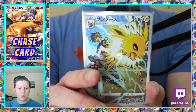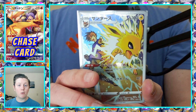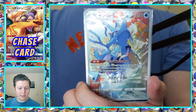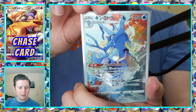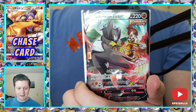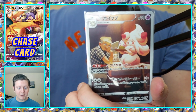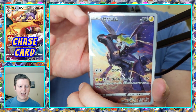Maybe I'll do some Showdown content for Series 12 once I have a team I want to use. Anyway, here were our TCG pulls: Blue's Jolteon, a trainer I'm not sure about, Kingdra, Urshifu Single Strike, Alcremie and her cafe owner, and N and Zekrom.